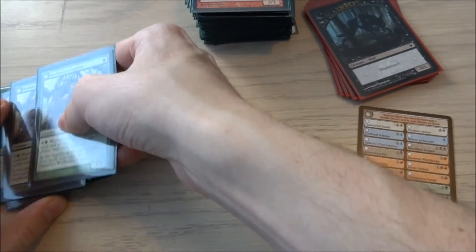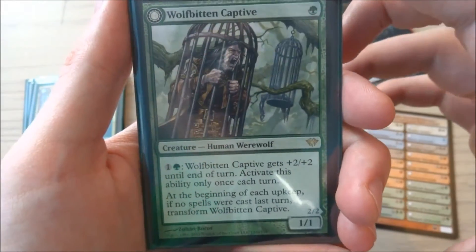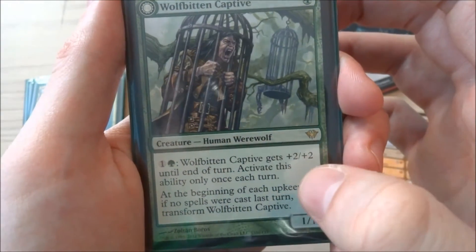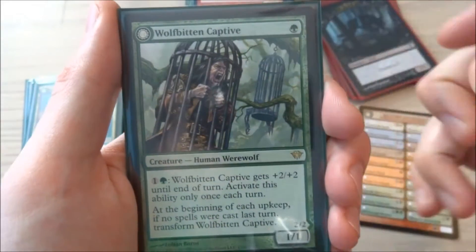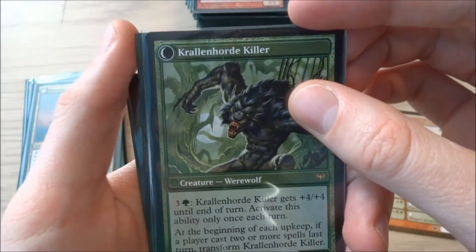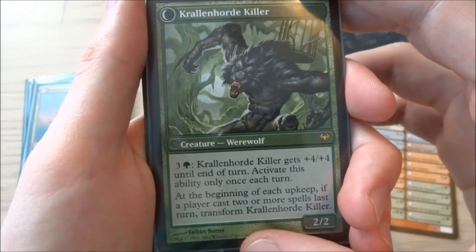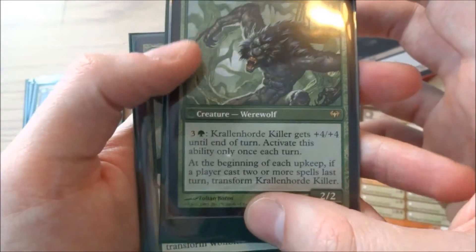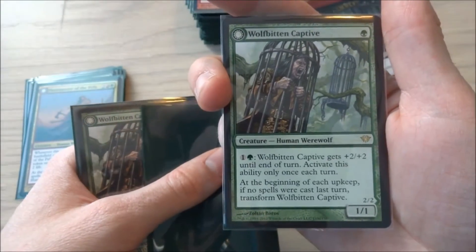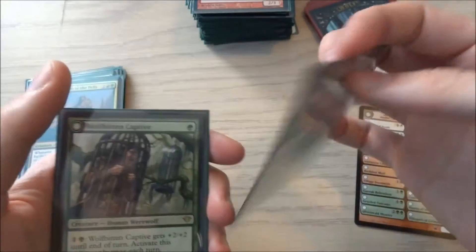The next cards are Wolfbitten Captive — I have two of these. It is a 1 green cost, a human werewolf and a 1/1 creature. Its ability: Wolfbitten Captive gets +2/+2 until end of turn — activate only once each turn — so it can become a 3/3 maximum. Then if you transform it, it becomes Krallenhorde Killer — a green creature werewolf 2/2. If you pay 3 and a green, Krallenhorde Killer gets +4/+4 until end of turn, once each turn. For a 1 cost card that can flip on turn two if they don't play a spell, that's a great advantage. I love the mechanics of these cards.